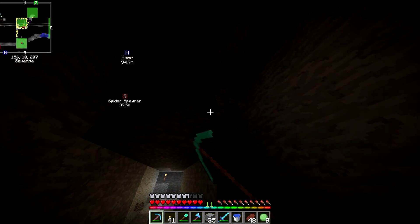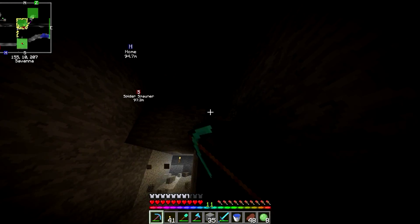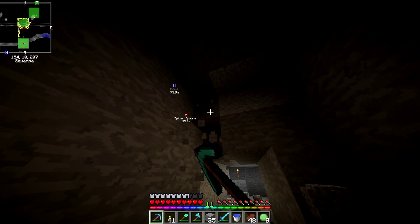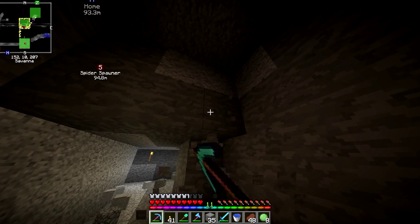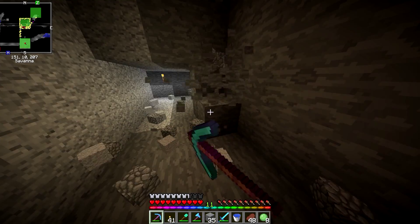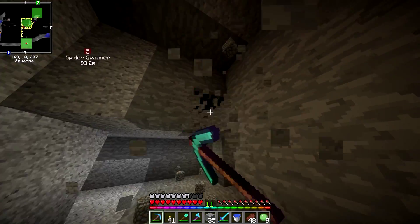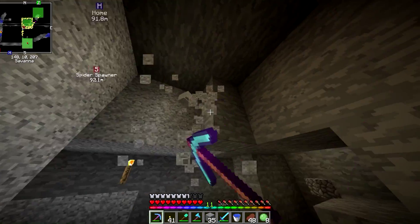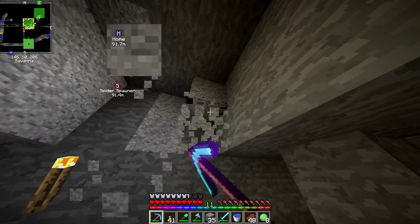I really want to do a nether base, and I also want to start farming wither skulls ready for the wither boss battle. I want to get a looting sword — the way I'm going to do that is eventually turn the zombie spawner we have into a proper spawner, light up all the caves around it to get a better spawn rate, and try to get to level 30 using that.